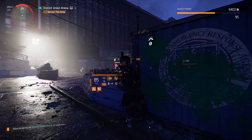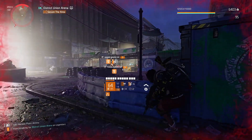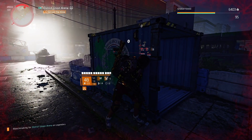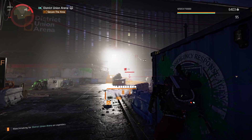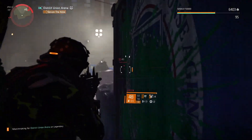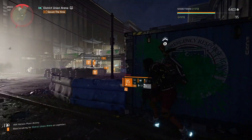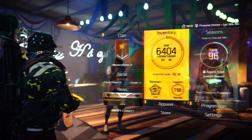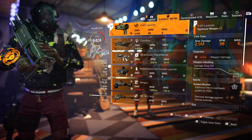Now let's get back to this setup. I'm using Ongoing Directive Gearset paired up with Iron Lung Exotic LMG, and everything works really well together. I am applying multiple status effects with this setup. Since we are using Technician Specialization, we get disrupt grenades, and disrupt grenades count as a status effect. If you kill mini tanks while they are disrupted, you'll receive ammo with amplified weapon damage bullets in your magazine. Non-stop in your magazine you'll have amplified weapon damage and bleeding bullets.